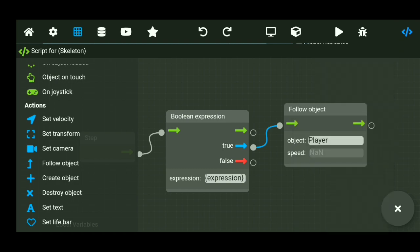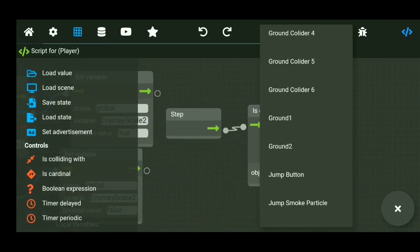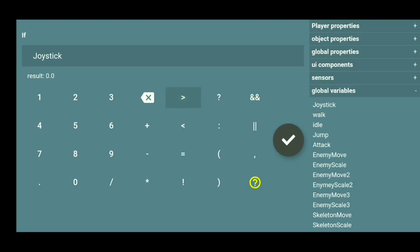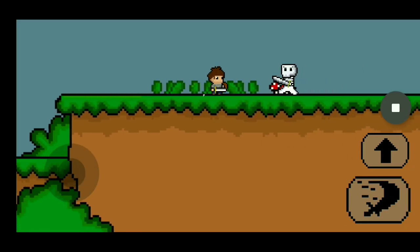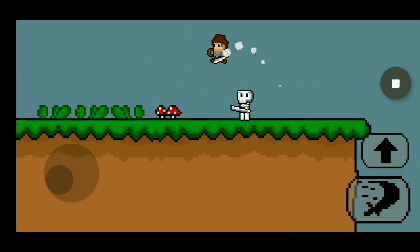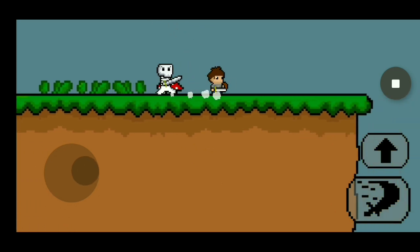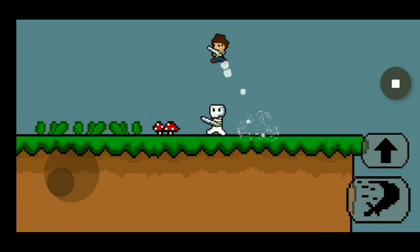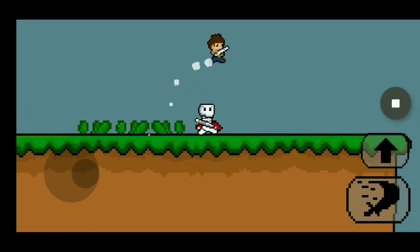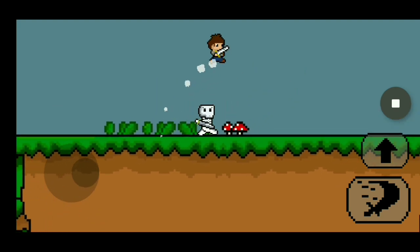Anyways, after that, I did some programming so that when the player gets too close to the skeleton, he will eventually start running at you and try to kill you. It didn't really work at the first attempt, or even the second attempt, or even the third attempt. But after many, many, many hours later, as you can see, it finally worked.